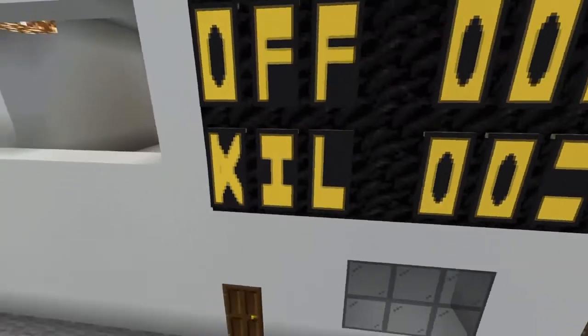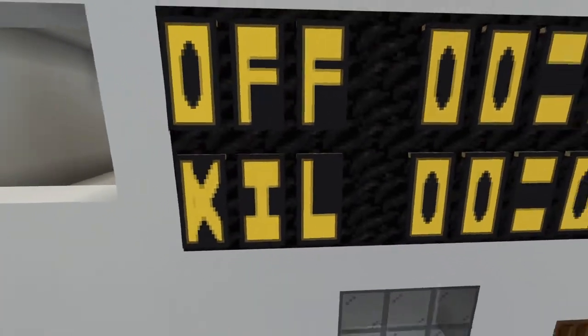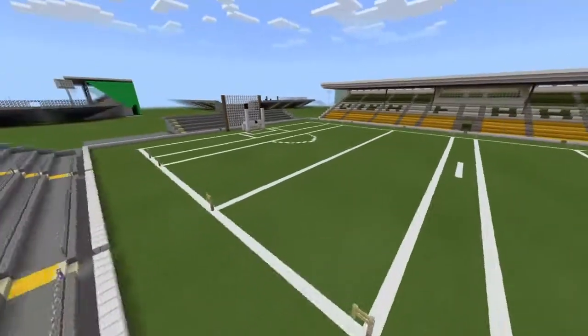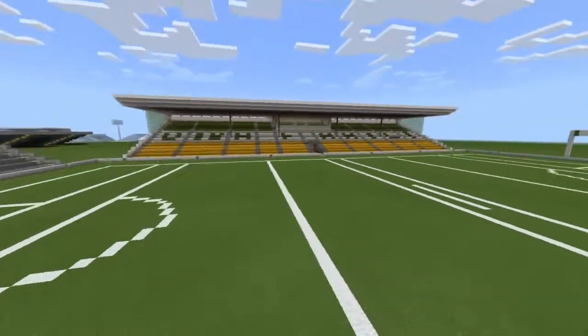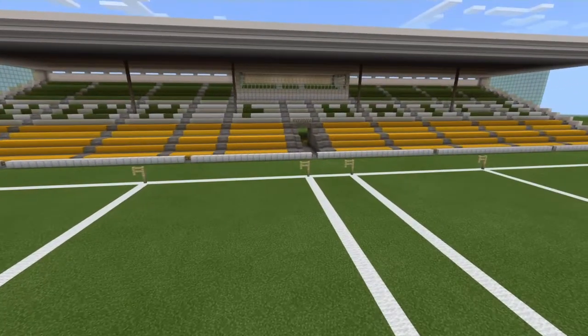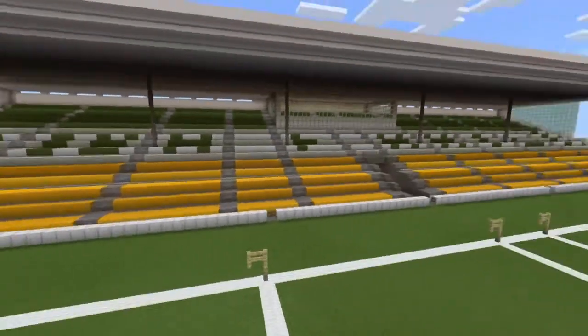We have the scoreboard. Their next home game is against Kildare, which is in the Christie Ring Cup — which is what Offaly compete in for the hurling — and also Division 2A of the league. And in the football they're in Division 3 and the Leinster Championship.